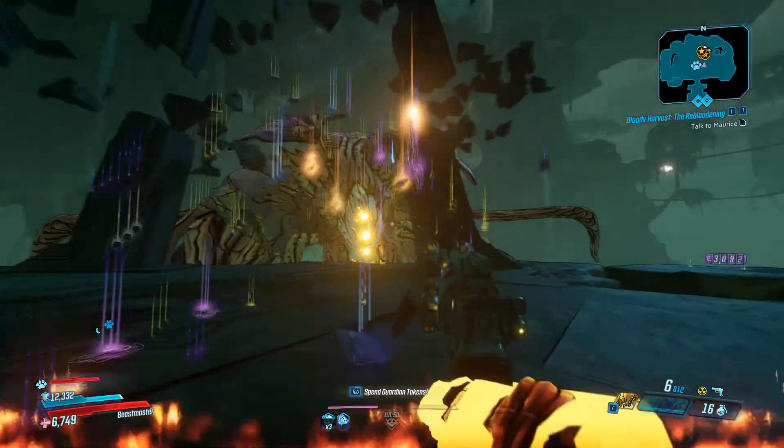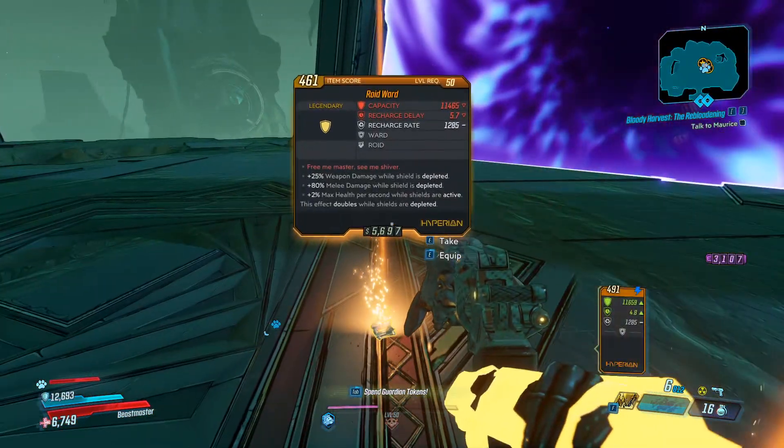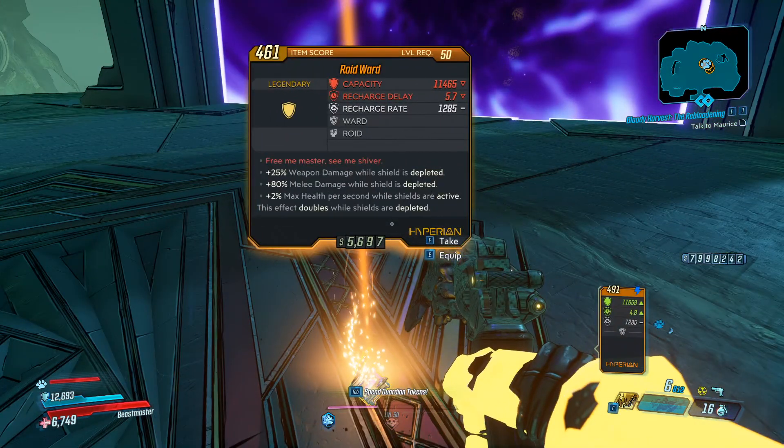The best way to manipulate RNG is obviously to submit yourself to the fire god — so stand in that fire pit and look for your Ward Shield. This shield is awesome for melee builds. As you can see right there, it says 'Free me master, see me shiver' — weapon damage when shields depleted.